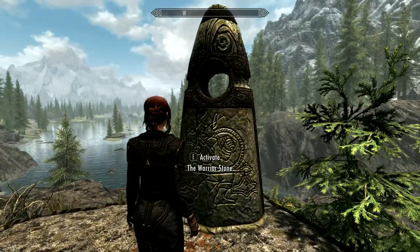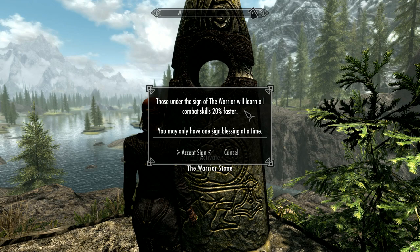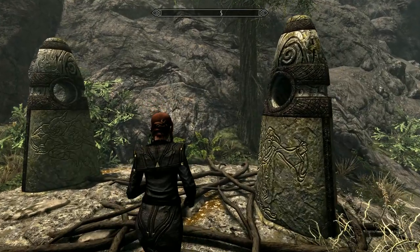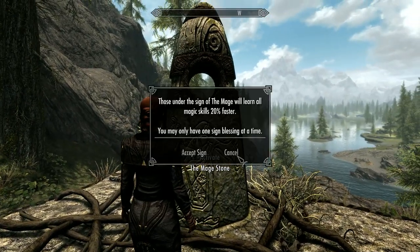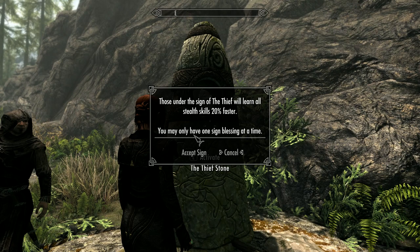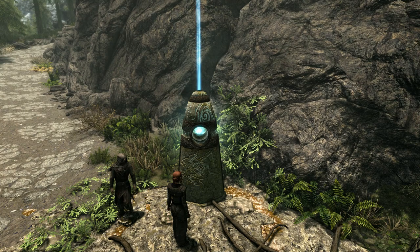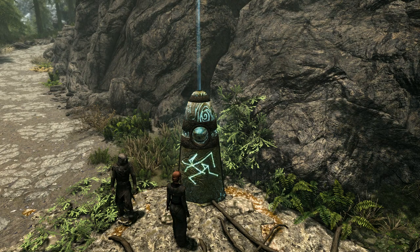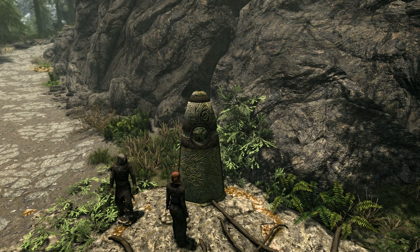The Thief Stone improves stealth-associated skills 20% faster. Thief skills are: archery, alchemy, light armor, lockpicking, pickpocketing, sneak, and speech — though archery falls under warrior in most contexts, it counts as a stealth skill here. The Mage Stone improves magic-associated skills 20% faster: alteration, conjuration, destruction, enchanting, illusion, and restoration. The Warrior Stone improves combat skills 20% faster: block, heavy armor, one-handed, smithing, and two-handed.